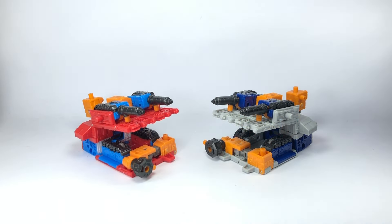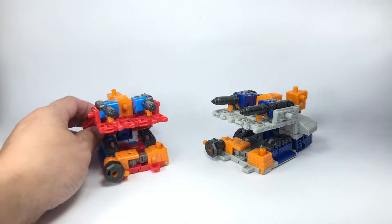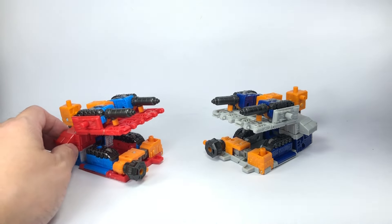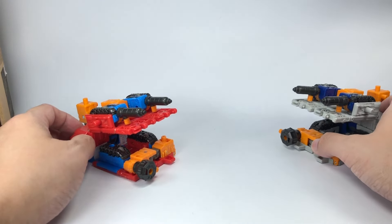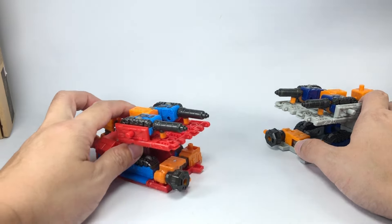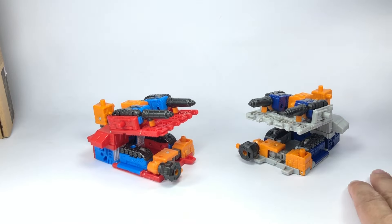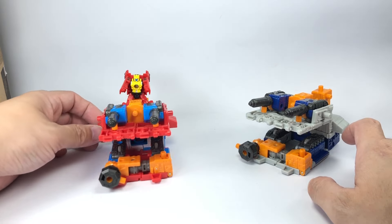And here they both are in their battle cannon alt mode. Hothouse actually pulls this off very nicely. Given that he is a firefighting type of battle station, these could be like water cannons or fire suppressant cannons. It kind of reminds me of Transformers Animated Optimus Prime, who was a firetruck. One thing I did forget to do — if you have a MicroMaster figure, you can actually have him mounted on this cannon, and it works beautifully.